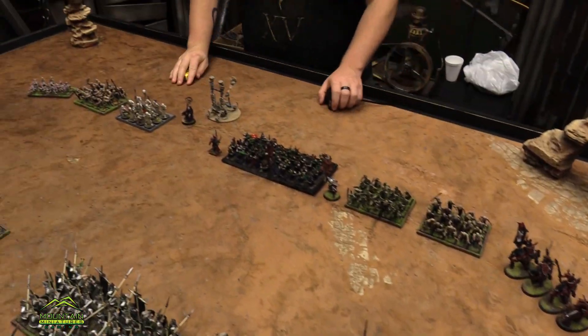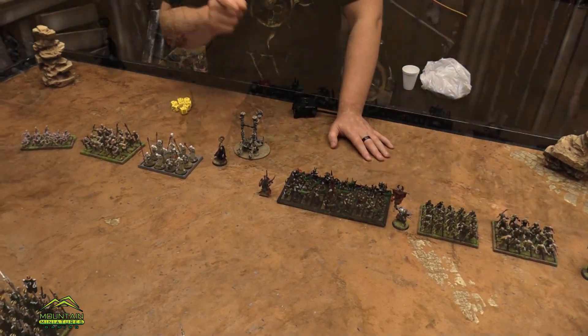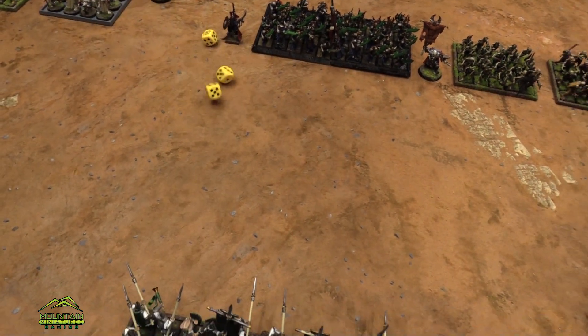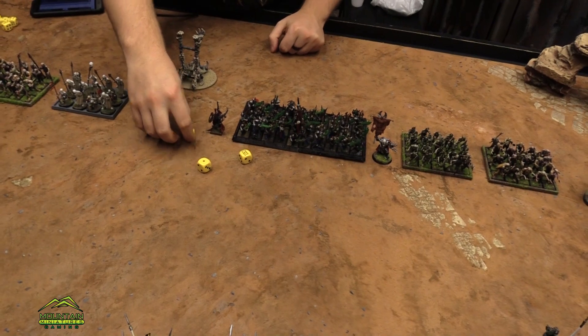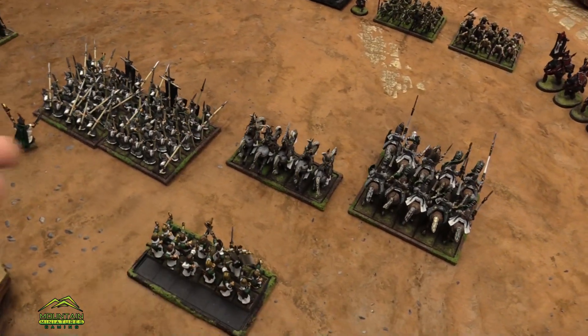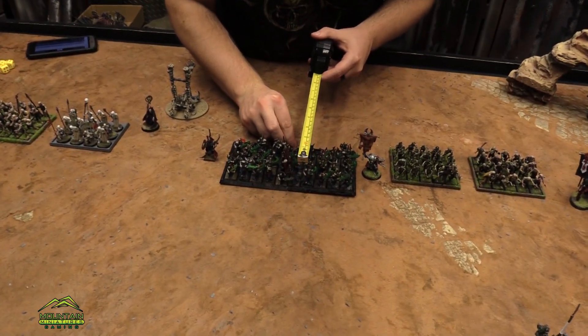Luca has some shooting. Luca is going to cast Surge. I got Surge three on the revenants — they go up two inches, which I think puts me in safe range still. We read that for each hit with Surge you move up one inch. Comment below if you have to do them all, but we're going to keep playing as if you have to. I only got two, so we're good.